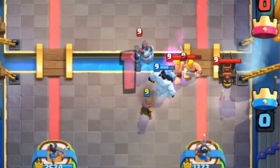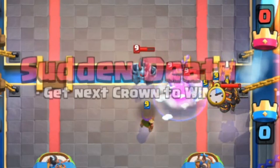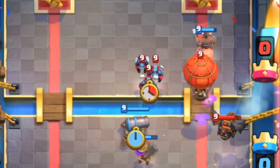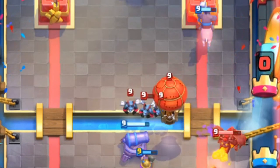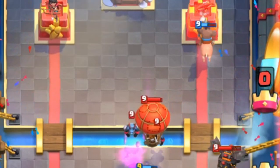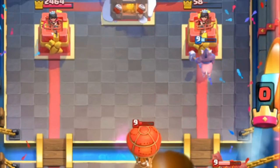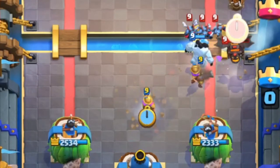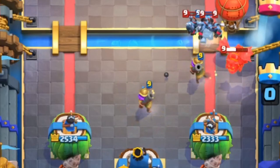Since you have a faster hog cycle deck, you will be able to out-cycle the tombstone and play your hog, which puts them in a very awkward situation as they have to address the hog with units like barbarians or minions. Against the lava hound push, stagger your musketeer to not give them spell value. This will aggro the lava hound right onto the cannon, then you can use musketeer on the edge to shoot the lava hound.